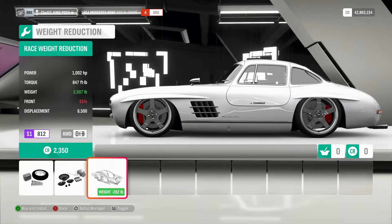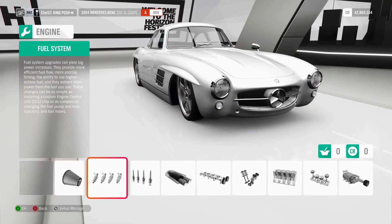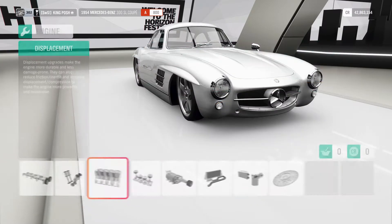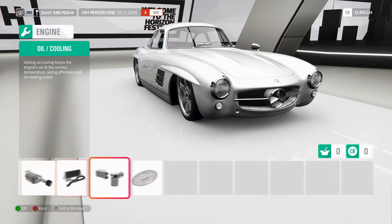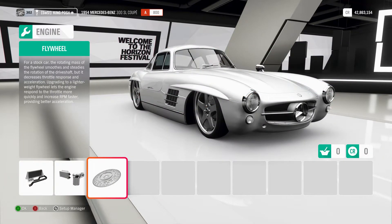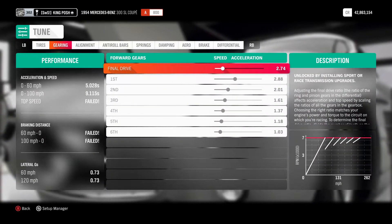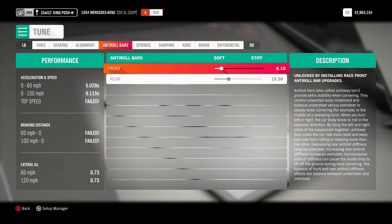I could save another 262 pounds if I went any higher on weight reduction. Everything else here is going to be in race spec. It's a pretty sweet car — I really enjoy it. It is a very easy drift build.